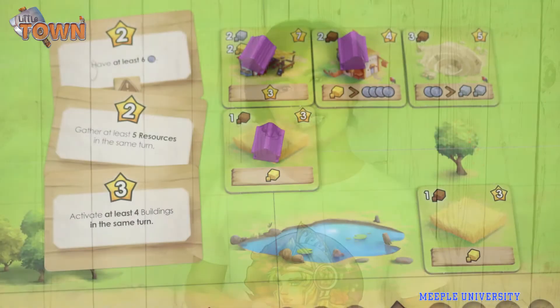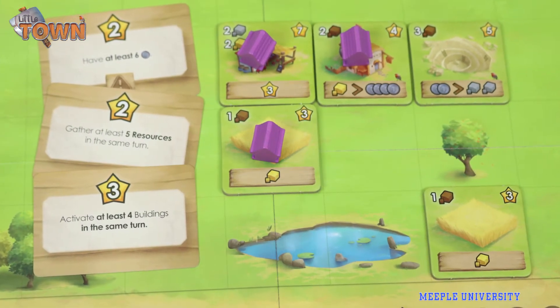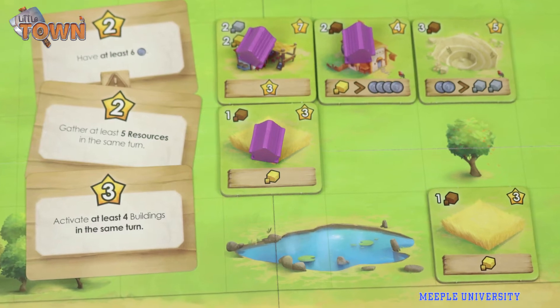At the end of each round, players must pay five food, otherwise they'll lose points. Points are mainly collected from building buildings, collecting points from buildings that produce points, and secret objective cards.